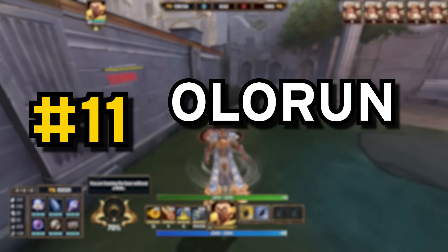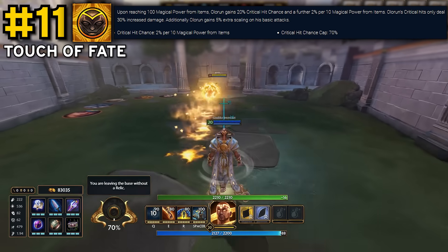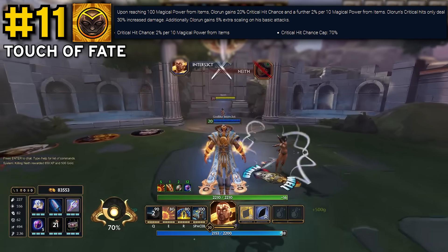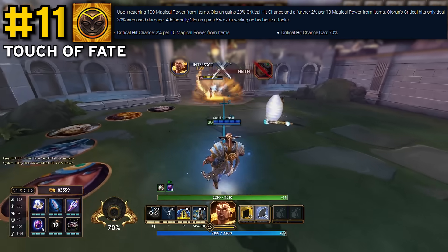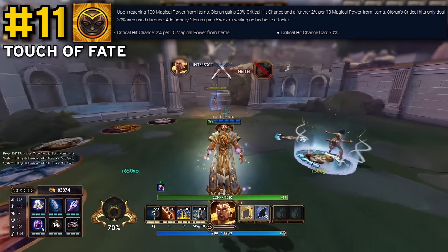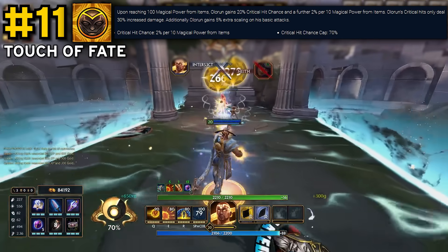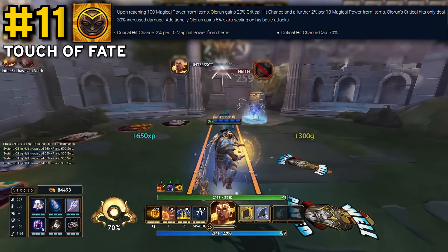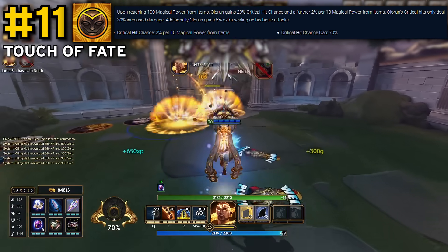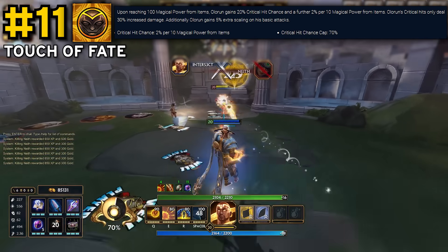At number 11, we're starting to get into some of the more crazy good passives. We have Olarun's Touch of Fate. Well known for being the only magical god who can crit naturally, this passive is the reason why, and that alone basically secures its position on the list. His crits aren't quite as powerful as physical ones with only a 30% boost instead of 75%, but the fact that he doesn't have to build specific crit items and can just invest in normal magical power and attack speed ones, but still gets the crit for free, is why this passive is so insane. He also gains an extra 5% power scaling on his basic attacks from this passive. Amazing passive that has no real analogue in Smite.